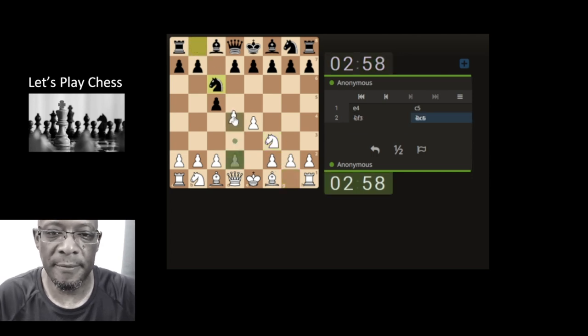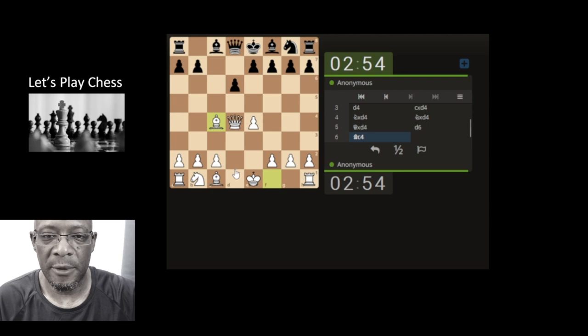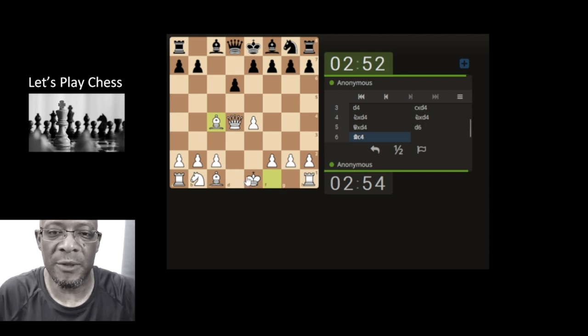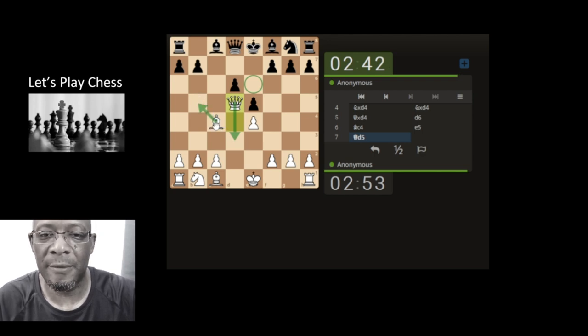There you go. Let's attack the centre, let's grab, let's take. Let's get this bishop out into the attack, let's attack the king. Obviously the bishop comes there, but move the queen again — or we can just put a check on the king with the bishop.